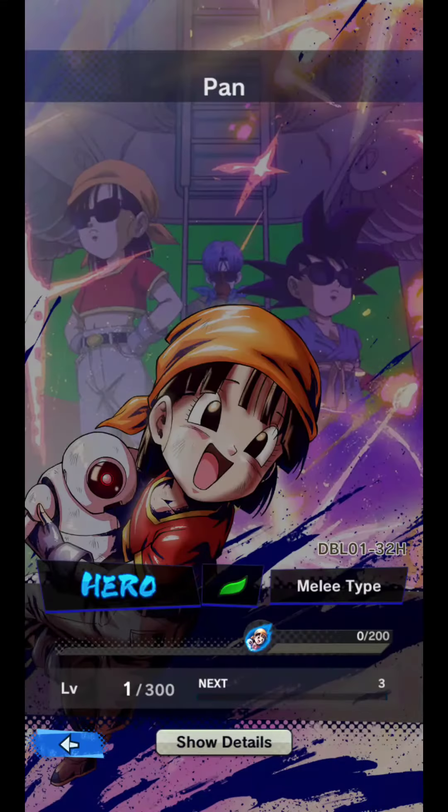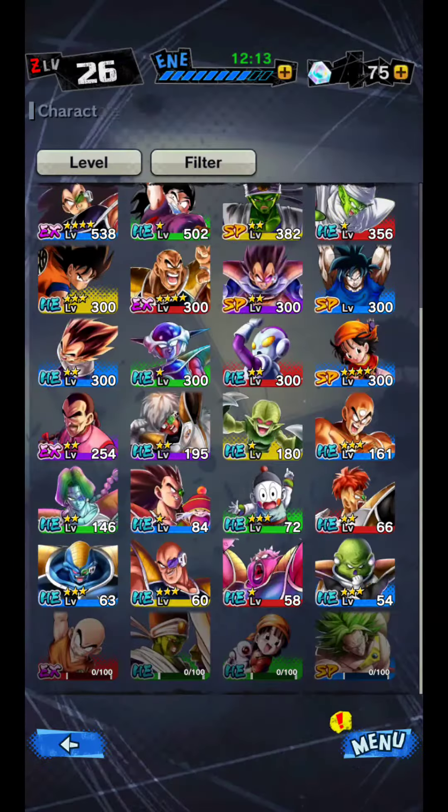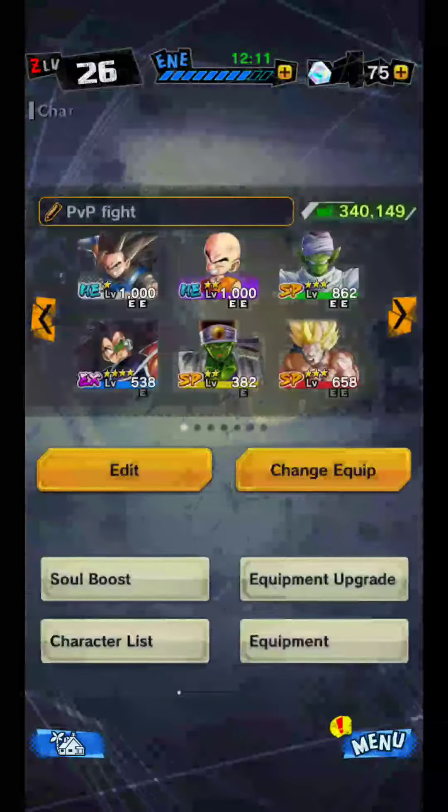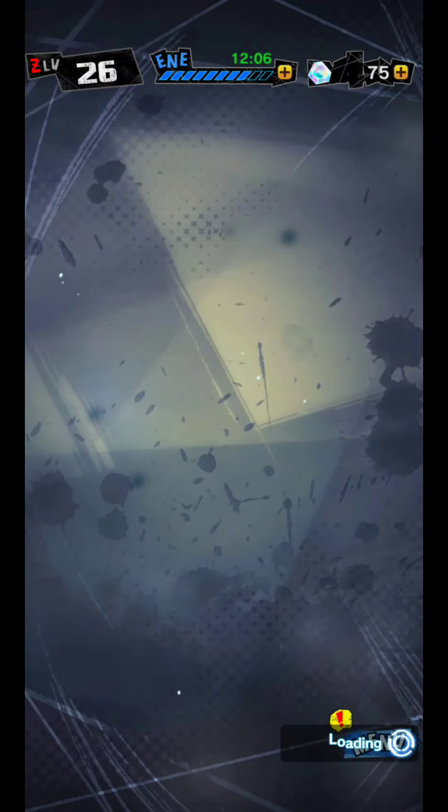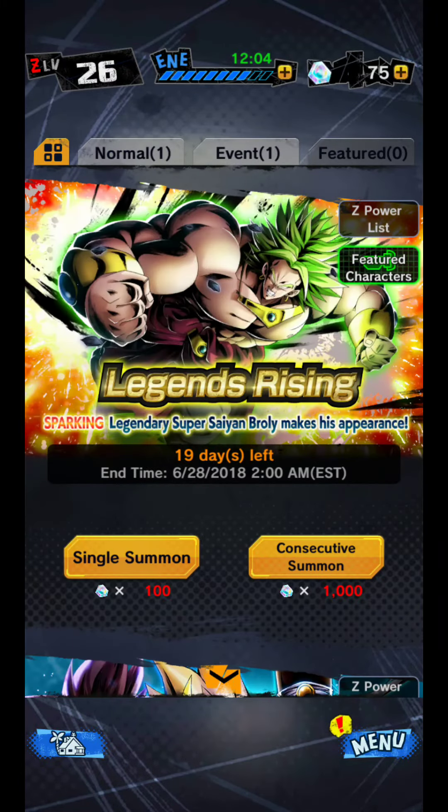These are the four new characters you are able to get. All you need to do is jump in, head to your summons, and make sure you get the Legend Rising summon.